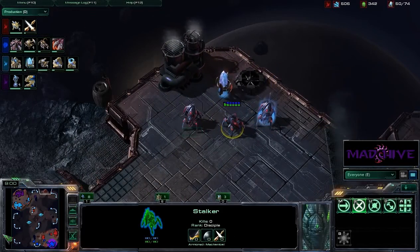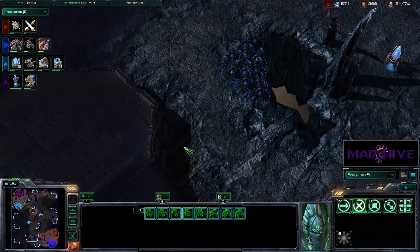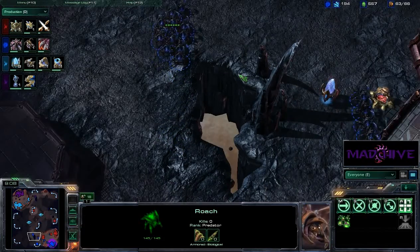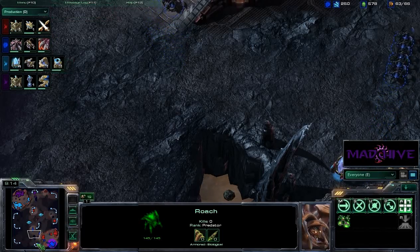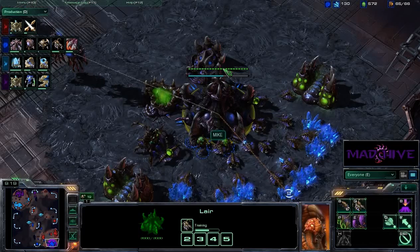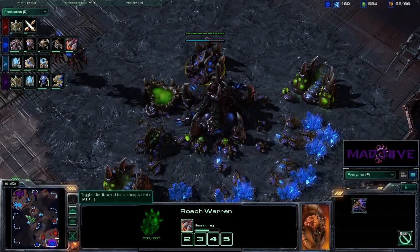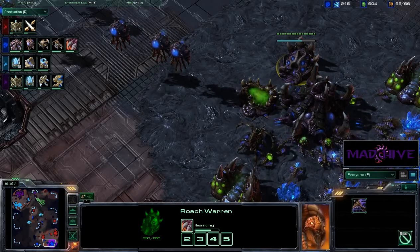Spartan looks like he's warping in some units. Are they going to get ready for a push? He's got another small contingent over here. Here comes some Roaches for Mike — no upgrades yet. We're just starting the plus one attack here for Spartan. We don't even have an Evolution Chamber for Mike. I would highly recommend getting that Evo chamber. Oh, he is getting the Roach speed — okay, so he's getting that.